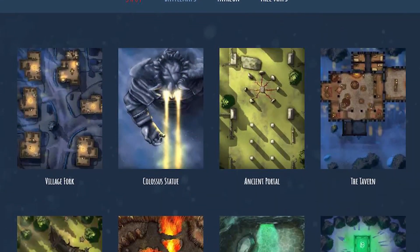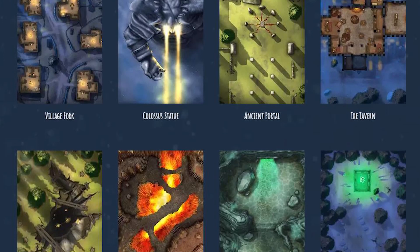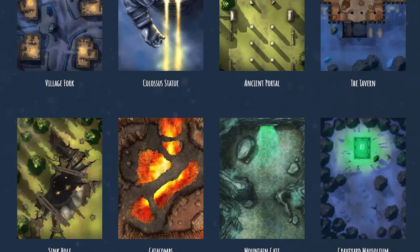One more thing before we talk about Punchy Boys: this video is sponsored by Moonlight Maps. If you are looking for high-res, high-quality gridded or ungridded battle maps for your game, check out Moonlight Maps in the description and the pinned comment below. They have an amazing selection — you can pledge to them on Patreon to get maps delivered to you every week, or you can buy them straight out of their store. Thank you to Moonlight Maps for sponsoring this video. Anyway, that's enough selling out.